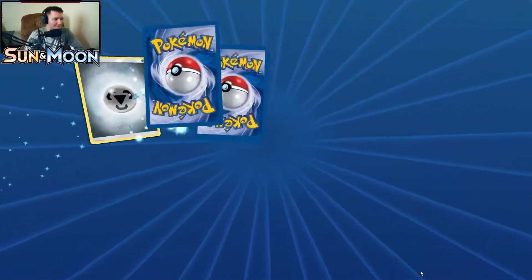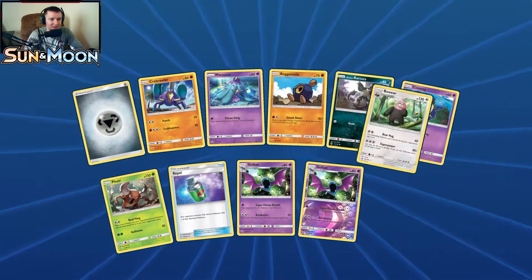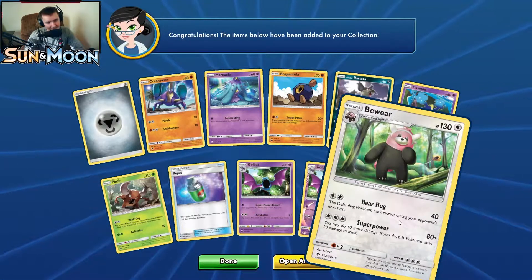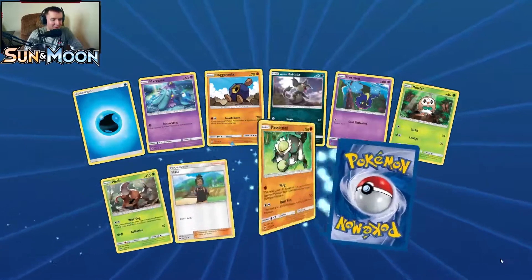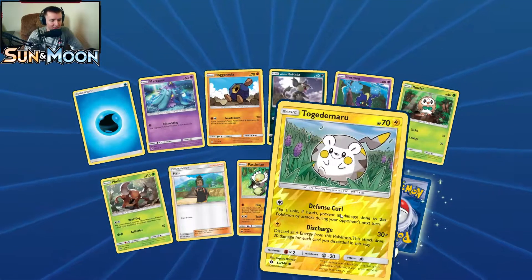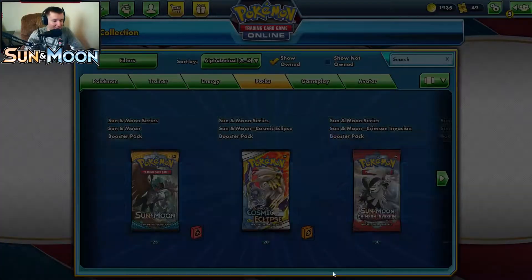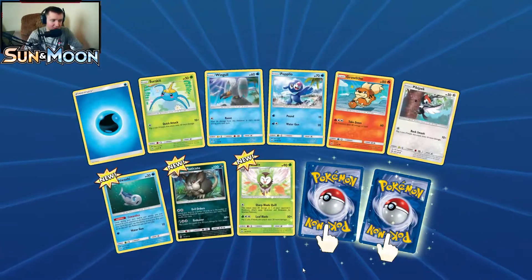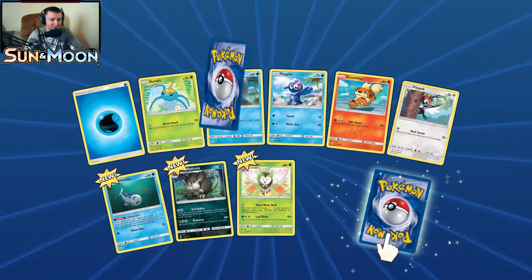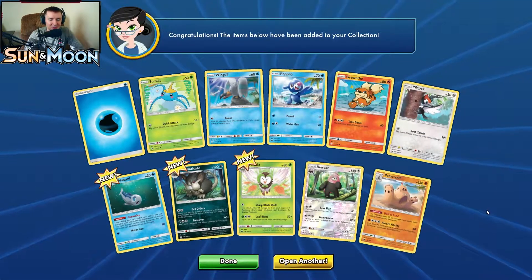Pack three: nothing new so far, but reverse holo Golbat is new. Our rare is a new Bewear — cool card art with the Beware sign behind him. Pack four: new reverse holo Togedemaru, and our rare is another Bewear — back to back. Pack five: Wishiwashi, Alola form, and Dartrix. Our reverse holo is Bewear again, and our rare is Palossand, which we already had.